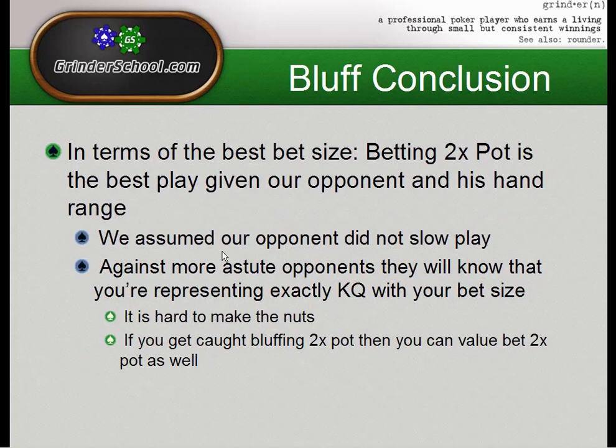The 2x pot bet is the best size in this situation because his hand range depends solely on how much we bet. We're also assuming our opponent didn't slow-play. Against more thinking players, we're only representing exactly king-queen, and it's unlikely we'd bet two-thirds with ace-jack. But some players just look at the pot-sized bet and fold because they don't want to risk that much. Keep in mind, if we get caught bluffing, we can actually value-bet a wider range going forward.